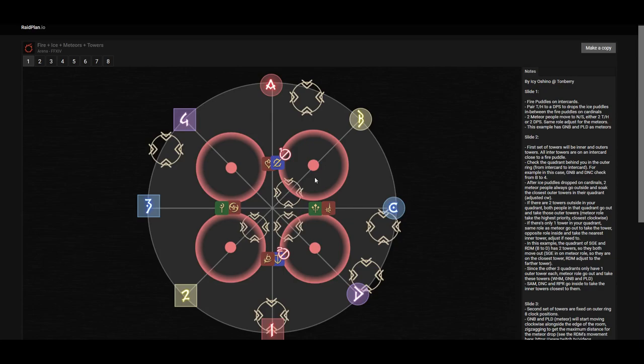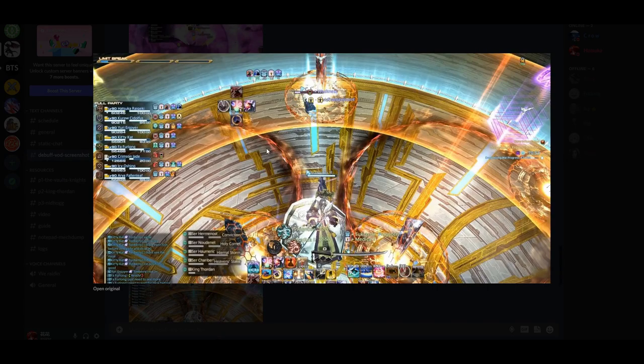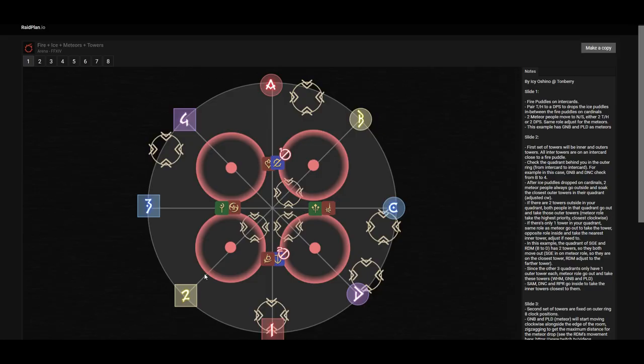First things first, you have to locate two sets of preys onto two players. It will be either onto the tanks and healers or two DPSs — that is role-based. You will notice that it is also visible onto the party list, so make sure to use that to your advantage. As soon as you notice which role it is on, call it out. For example, here it is onto the tanks and healers, so we call out tanks and healers. This is to help us resolve the mechanic further on.